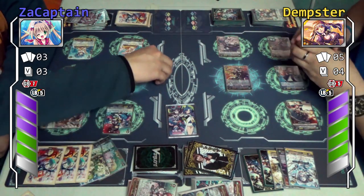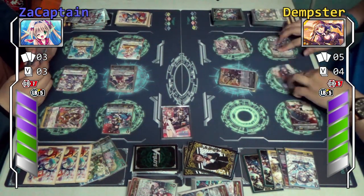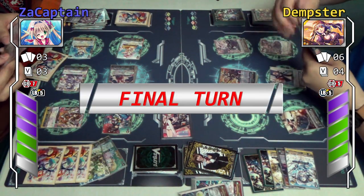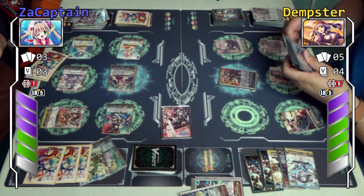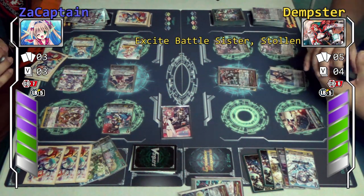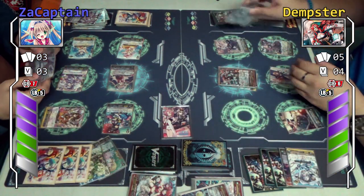Turn and stride this all out — a lot of mistakes on the end. Stand and draw — my turn, final turn. Yeah, just to end it with a bang, I'm going to stride to Charlotte again. Florentine stride skill — check the top two. Add one to my hand and put the other to the bottom — I like to play with chances.